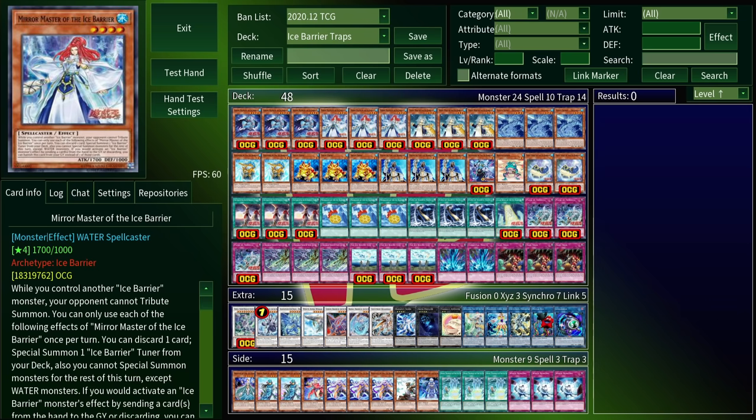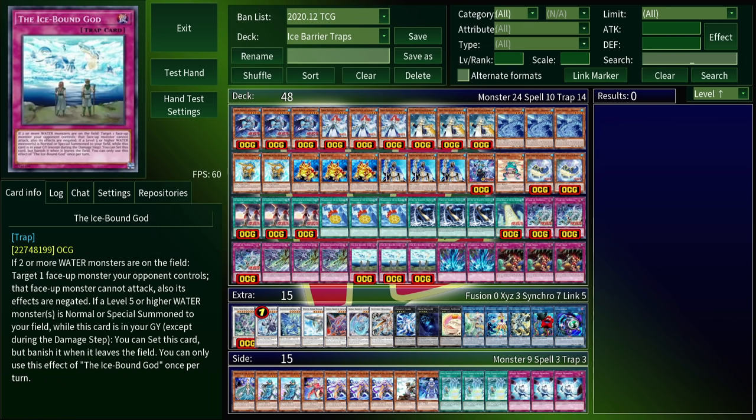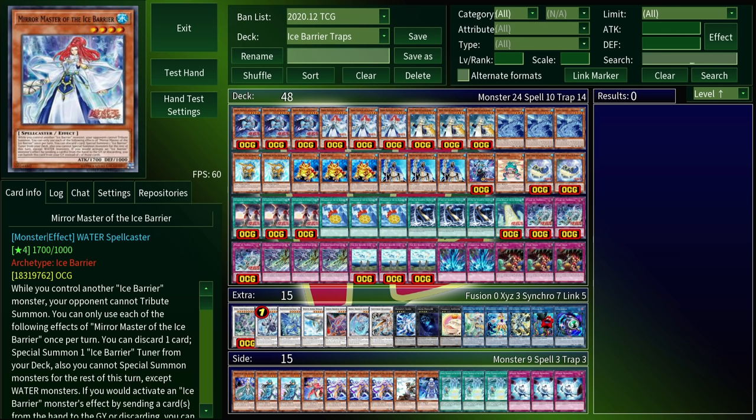Your main play maker is Mirror Master — she's a level 4 Water that can discard a card to summon an Ice Barrier tuner from the deck. This can get you Defender if you're trying to stall, or more likely Frost Spirit. This little blue doggo lizard is naturally level 1, but it can send a level 2 or 3 Ice Barrier from deck to graveyard to become that level instead, effectively letting you modulate to fit whatever you want to synchro summon. Mirror Master alone gives you access to Gungnir and Brionac, and adding a free special summon like Miko or a Water Tenyi lets you access either of the Trishulas. Since she's a level 4 Water monster, she along with Miko or the Tenyi can also allow you to make Bahamut Shark and Toad, giving you flexibility as to what you want to do with your hand. We've got two traps that require some setup: Pulse of Trishula needs you to control an Ice Barrier synchro, while Ice Bound God requires you to control two Water monsters — Mirror Master handles both of these easily.